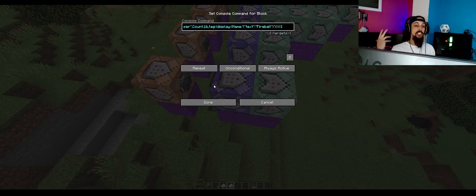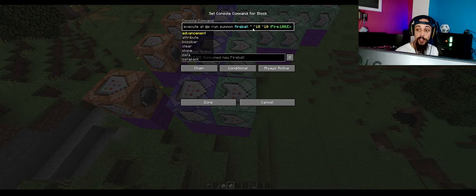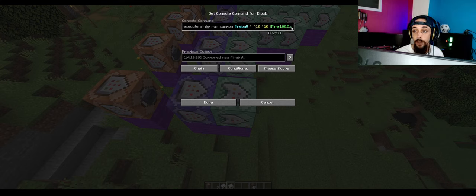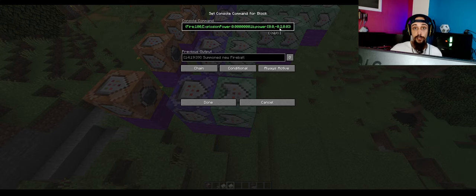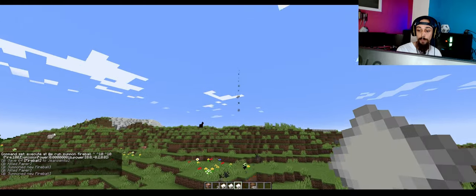That is what the first line of command blocks does — it recognizes if the spell is actually in the world and deletes it. This is going to be set to repeat and always active, because it always needs to check if the paper is actually on the ground. Now for the fireball spell, you execute at the nearest player and then summon a fireball 10 blocks in the direction the player is watching and 10 blocks higher from there. The only stat you need is the power, set to minus 0.2, which means the fireball will travel from up to down at 0.2 blocks per tick.